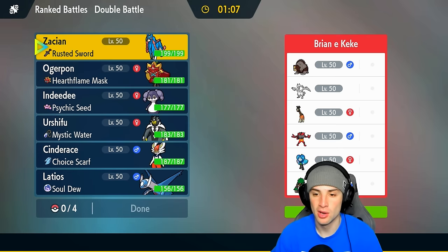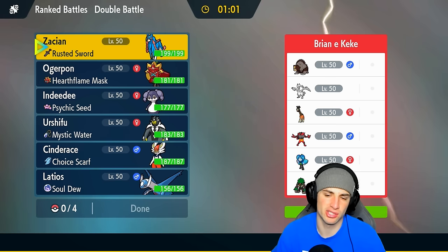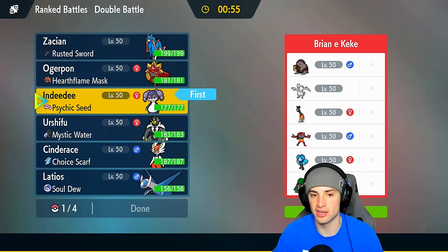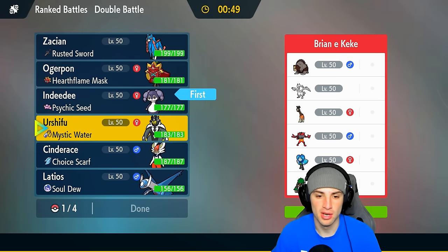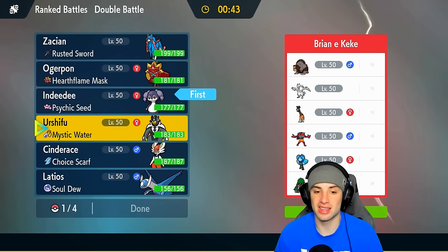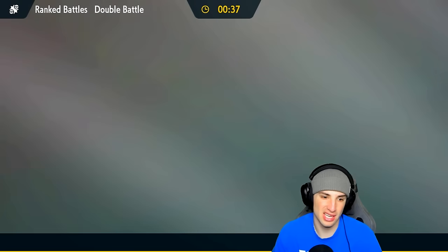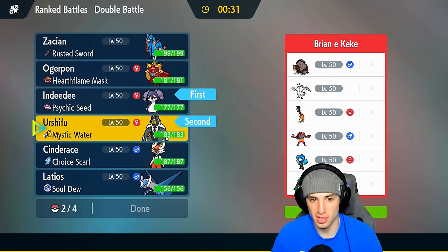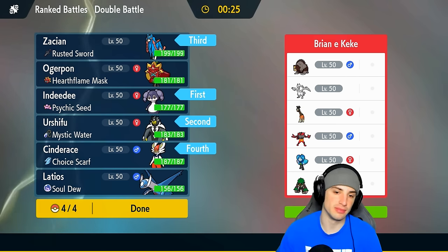We're going up against a Regieleki team in match number one with Ursaluna, Furgraph, and Cinnamore, also rocking Wellspring Ogrepont and Rillaboom. This team kind of screams Trick Room to me, and since it is Trick Room I think Indeedy is just going to be a viable lead — one to stop Fake Out, and two to Imprison Trick Room straight up. For our other lead Pokemon we could go Zacian, but if they lead Furgraph you're also going to be into Cinnamore and that's double physical attackers, which could be annoying. So I'm going to go Urshifu and Indeedy as our lead with Zacian and Cinderace in the back end.